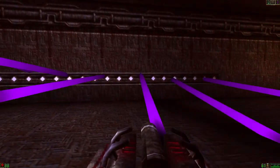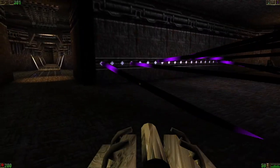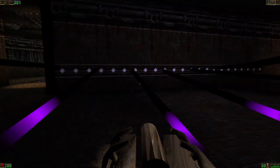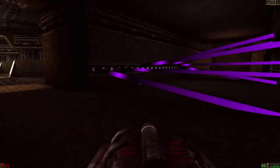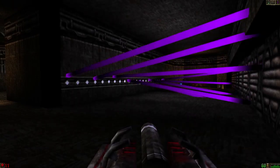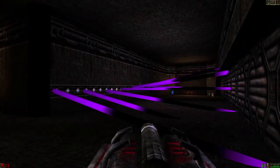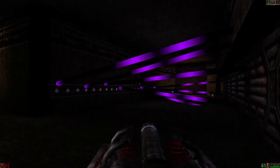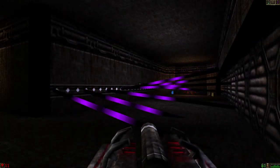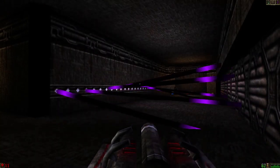I get stuck along it before it's actually completed. Like, it swirls around one way for a bit, then it swirls around the other way for a bit. And I get through it when it's only been swirling a short time — I start walking across when it has started swirling the correct way for me to walk across, but then I only get about three quarters of the way to the end before it stops suddenly.